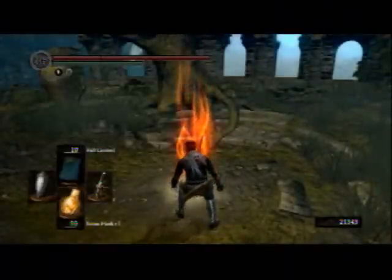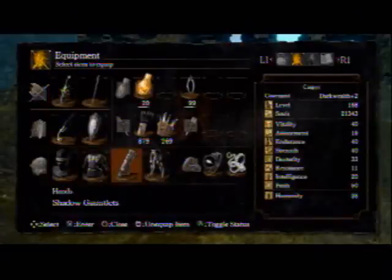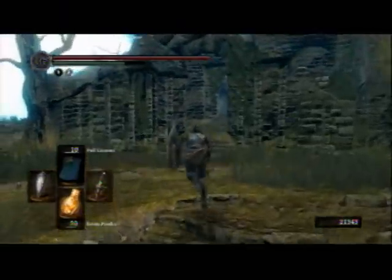I'm going to start here at Firelink. I like to use the Shadow gear only because it lets me run pretty fast without having to be completely naked. So I'm going to set off.